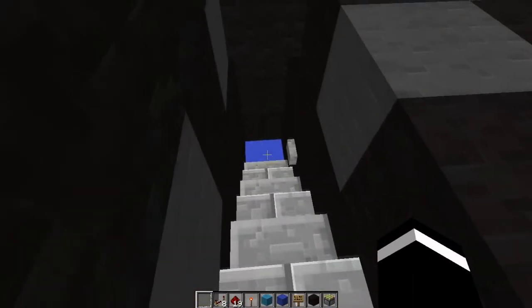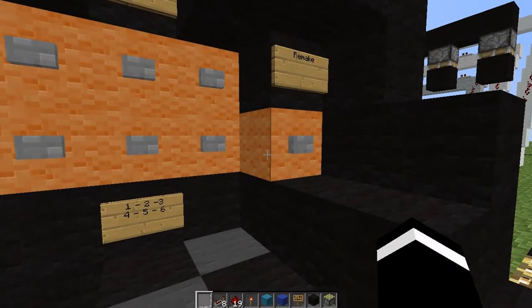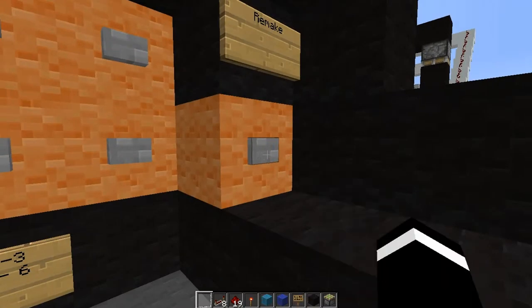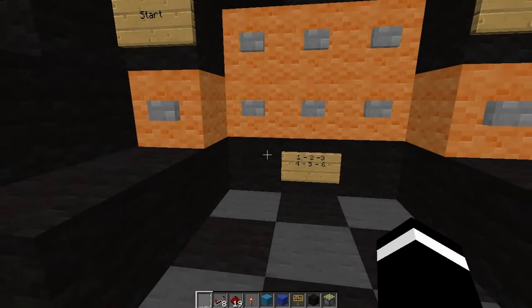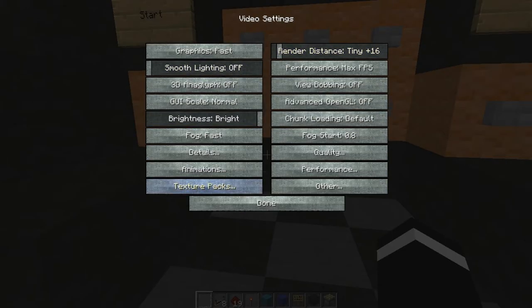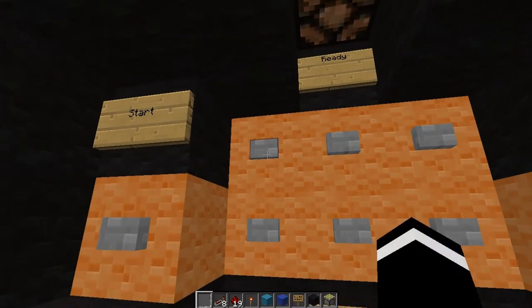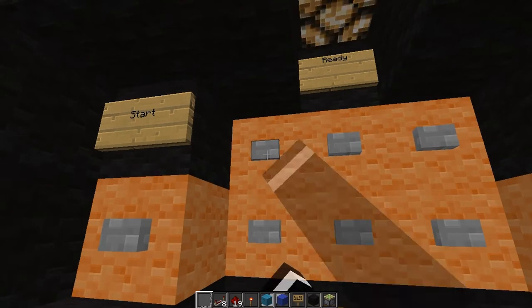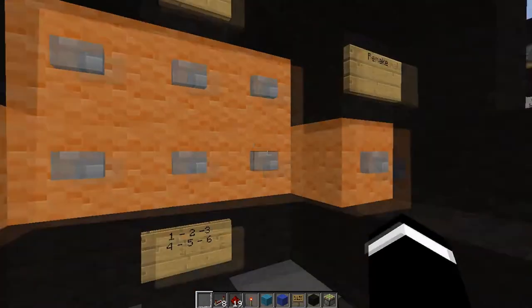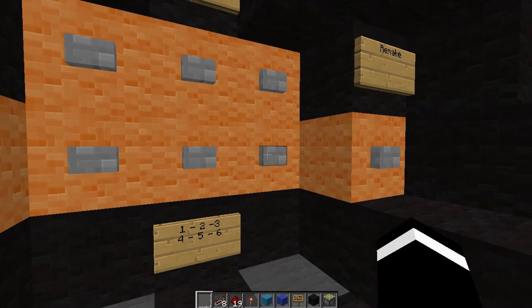So this way opens because I got the password right. Now I'll try remaking the password and entering that one. So I'll do a remake. Getting a bit low FPS here because of all the redstone — let me drop this. So let's do one, one, one, and then we'll do six, six, six.